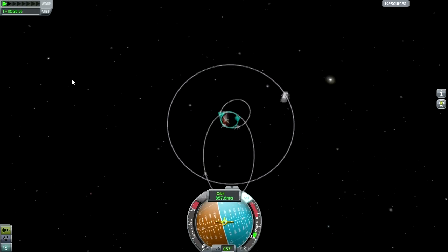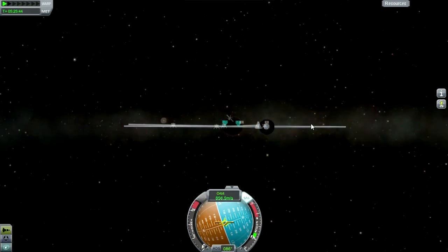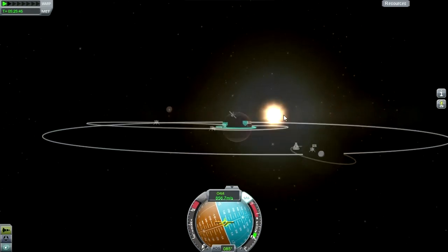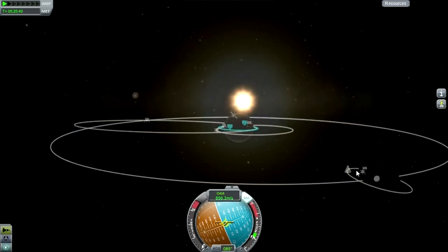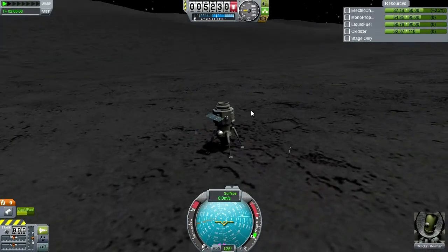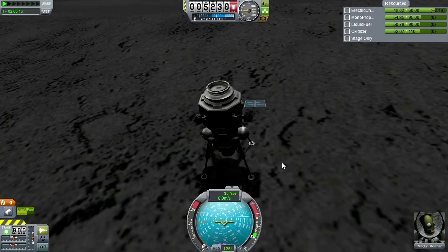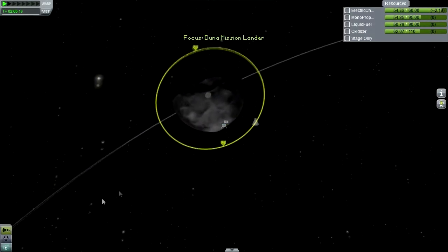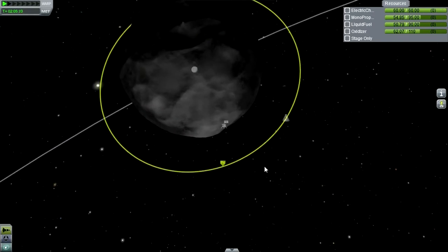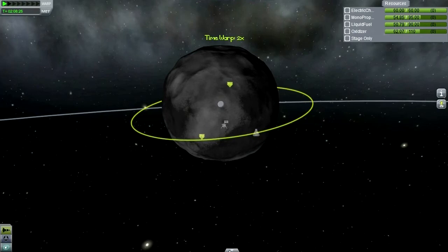Let's turn back to our Ike lander and get that off of the surface. Now I hope if we take a look at where Ike is, the sun is now unblocked by DUNA. Let's switch to that. Yes, we are recouping electric charge, so I think it's safe to go with Macken Kerman.